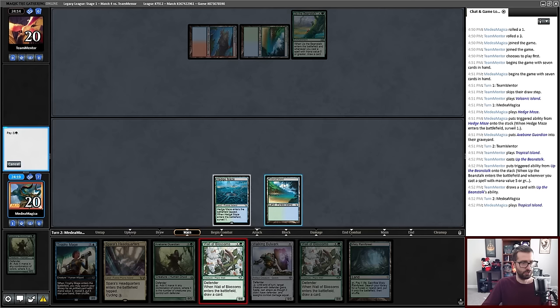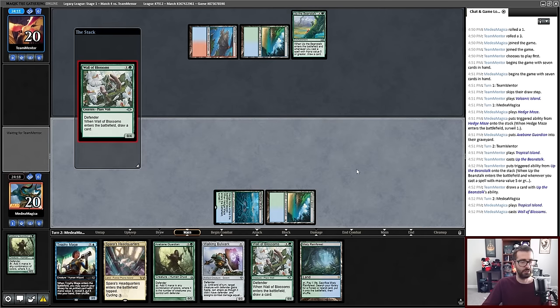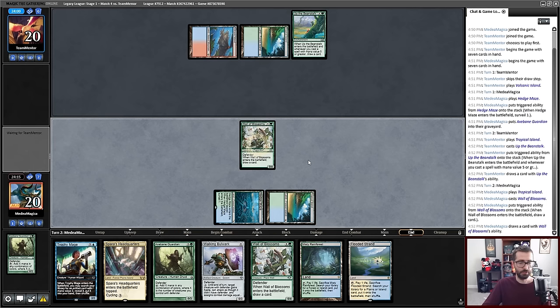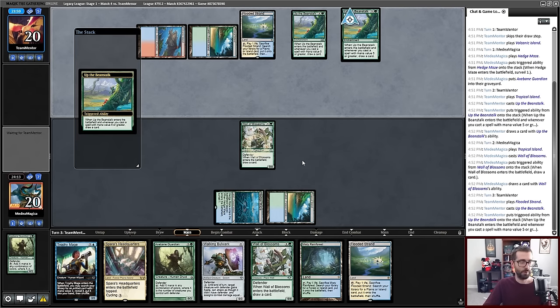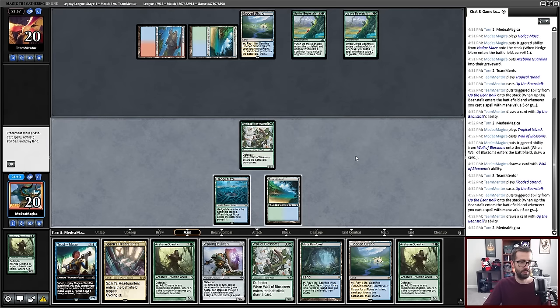Does my opponent's deck have black in it or Bowmasters? Let's try to stay on curve and take a card draw while I know it's 100% safe. Okay, we've got lands for days now, plus my cards are embarrassing to use removal spells on. What is my opponent going to do — Swords to Plowshares a Wall of Blossoms? I think not.